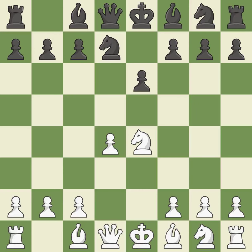Nd7 develops the knight toward the center and prepares to play Ngf6. If white captures the knight on f6, then black can recapture with the knight on d7. This offers an equal trade of pieces.